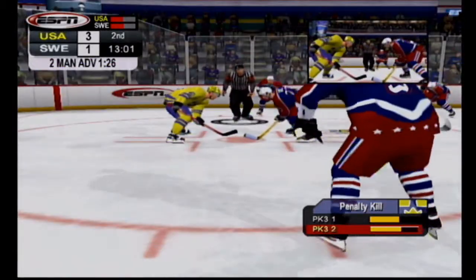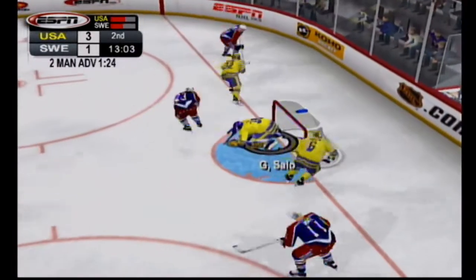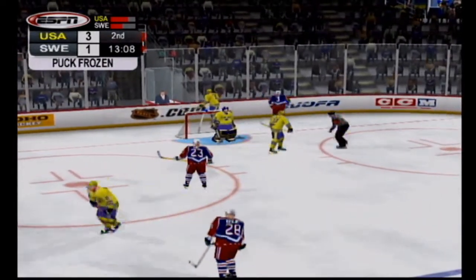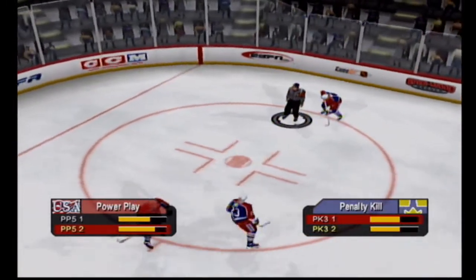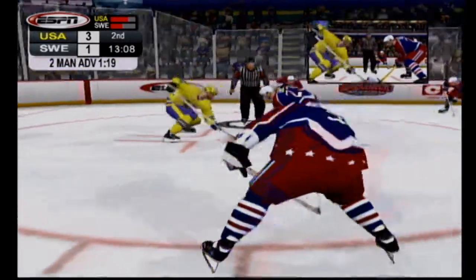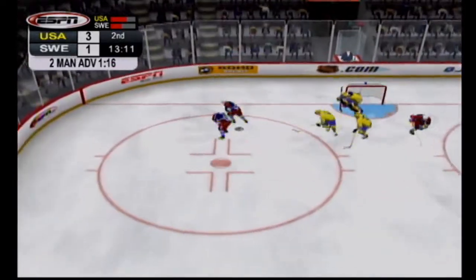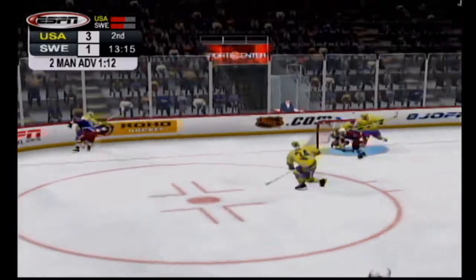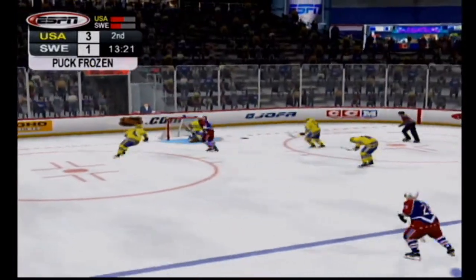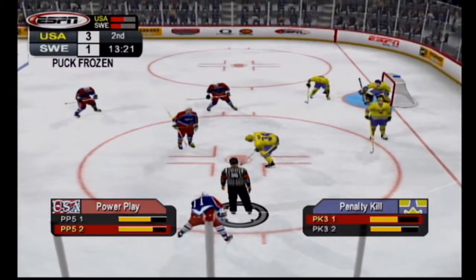They're getting ready for the face-off to the left side of the goalie. The U.S. win the face-off. They lead by two. Salo covers it up — he doesn't want to risk it. Salo in net, bracing himself for the face-off. On the left side the puck handled by Amadi. The Swedes get the loose puck in their own end. Amadi gets possession of the loose puck. Salo with a great save to stop the shorthanded attempt. Salo covers up.